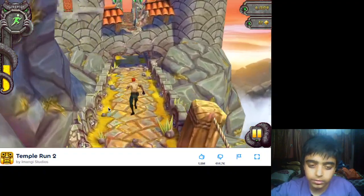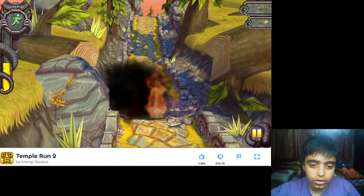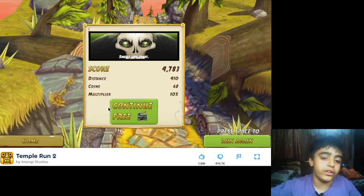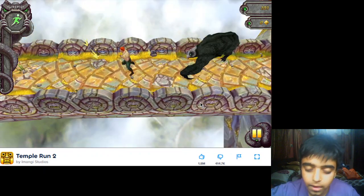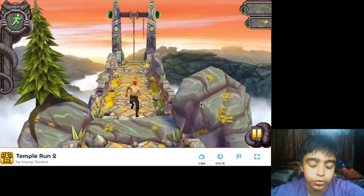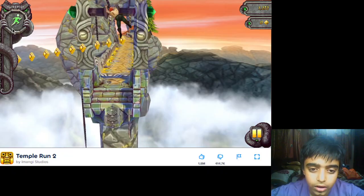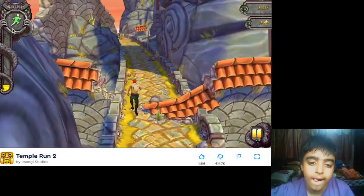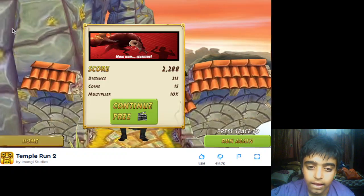This is my first level. For going down you have to use the down arrow. I got burned over here. You will get a booster on the side, right over here.